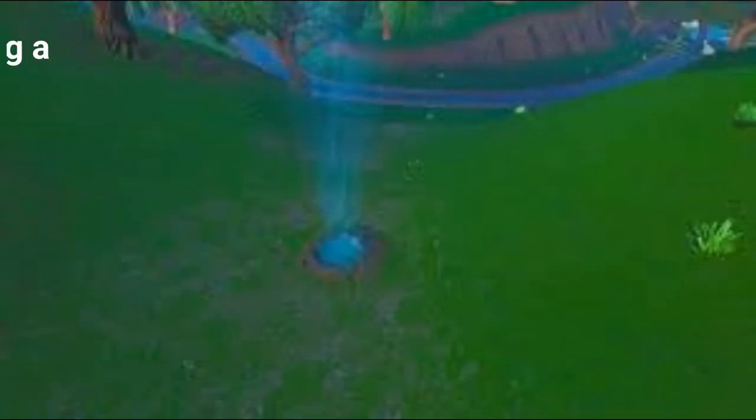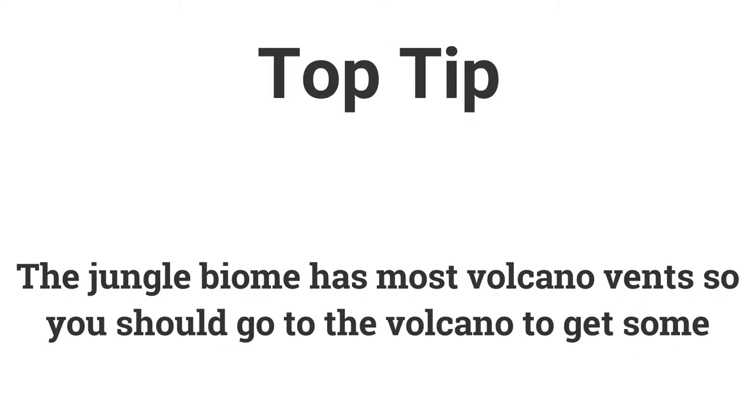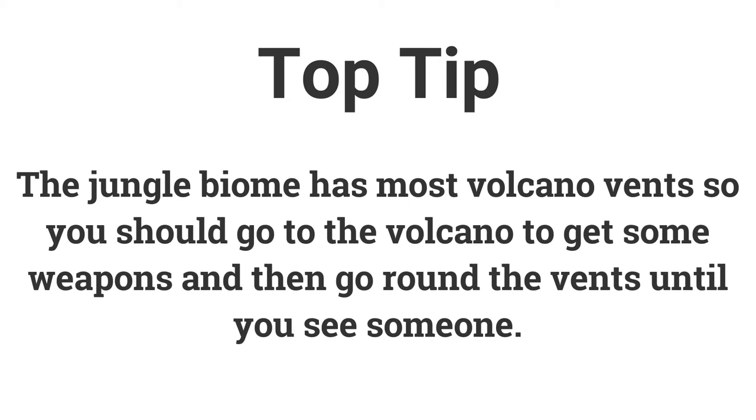The sixth challenge is to deal 100 damage within 10 seconds of landing after using a volcano vent, worth 10 battle stars or 1000 XP. The best place to find volcano vents is in the jungle biome. To get weapons first, go inside the volcano and pick up guns there, then head to the volcano vents and try to find an opponent.